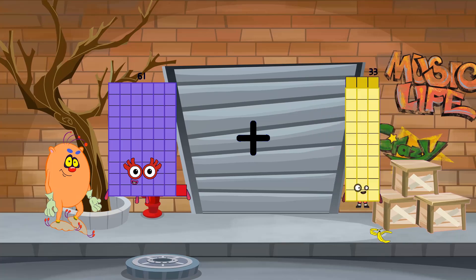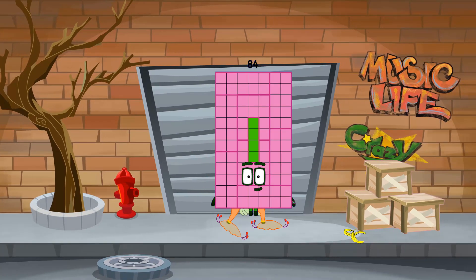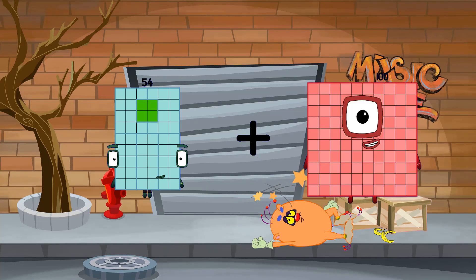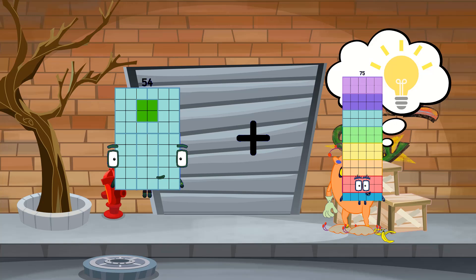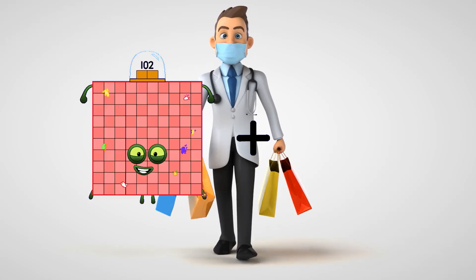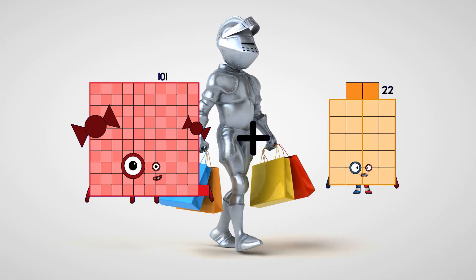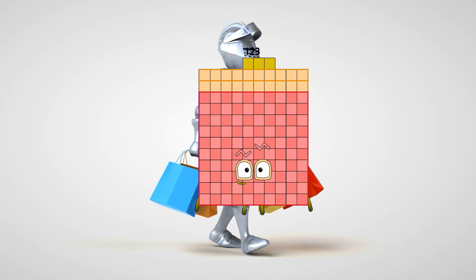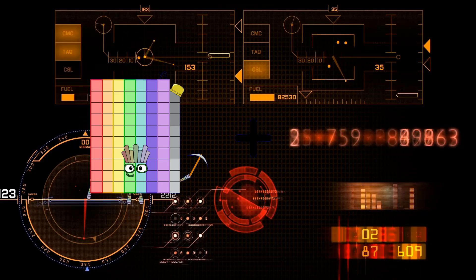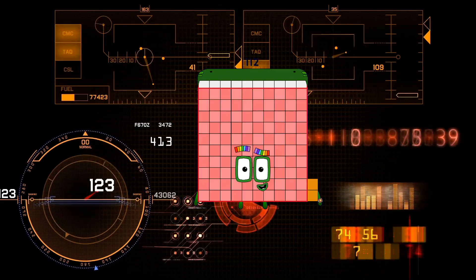57 plus 39 equals 96. 61 plus 23 equals 84. 54 plus 75 equals 129. 101 plus 22 equals 123. 79 plus 33 equals 112.